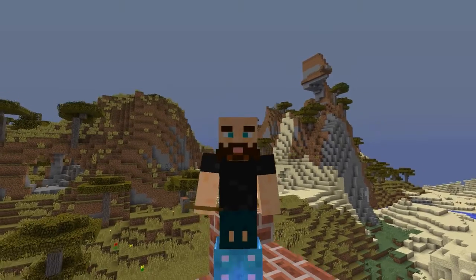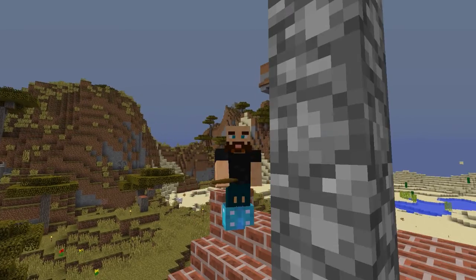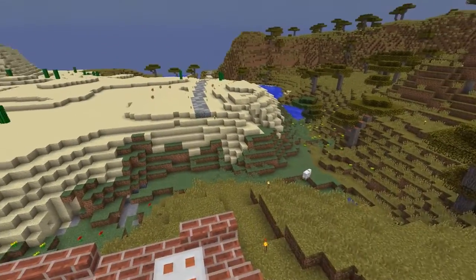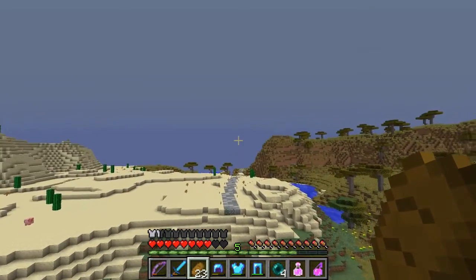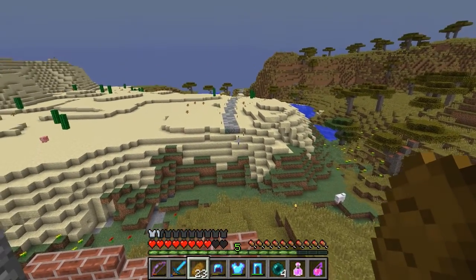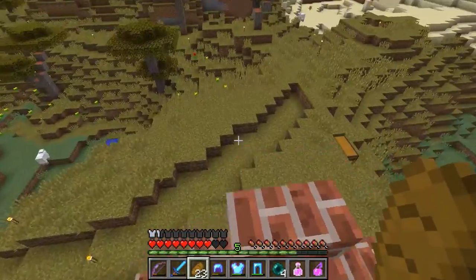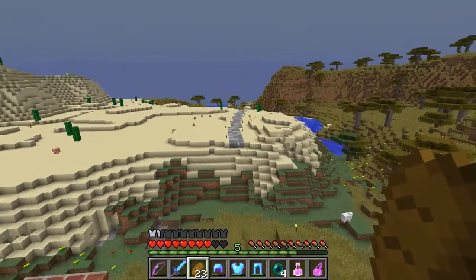Hey there, biz414 here back on the V for Vanilla server. I'm here today at my savannah base on the roof of my little starter house. You can see over there I've been working on my road back to the desert base. I still need to do the bridges — I'm going to have a little bridge connecting from there to here. You can kind of see I've got a makeshift temporary sandstone bridge there; I might transition the road to something different here instead.